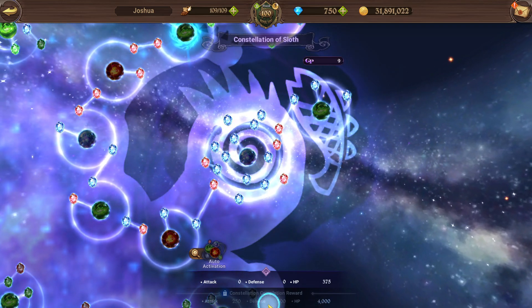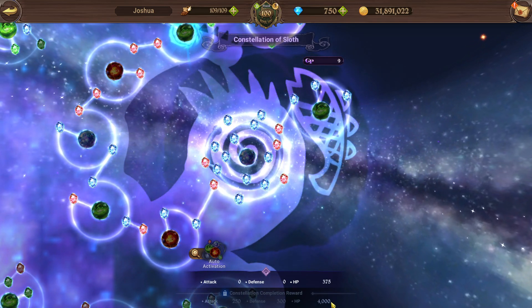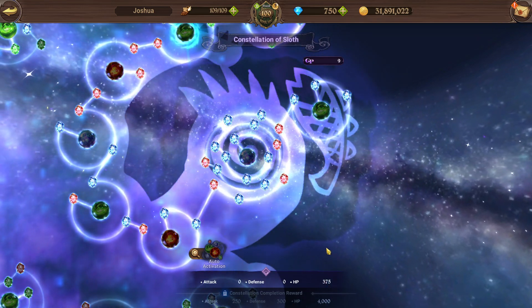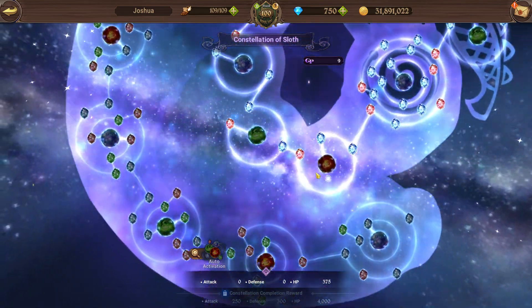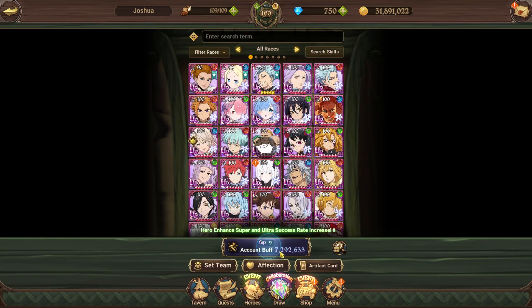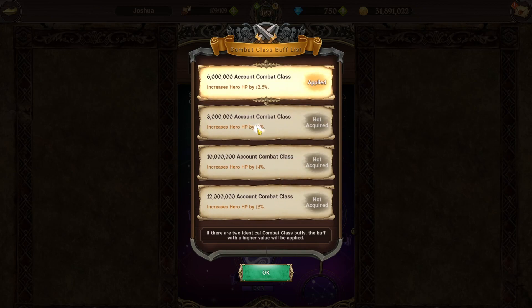The HP bonus applies to every character, so it can be very useful and actually make a big difference in CC. This constellation is like 4,500 CC — roughly 1.5k CC per character you have. So in PvP that's like 6,000 CC. If someone has a constellation level higher than you, they might have 6,000 more CC just from their constellation. Box CC also comes into play since HP is the biggest stat when it comes to CC.